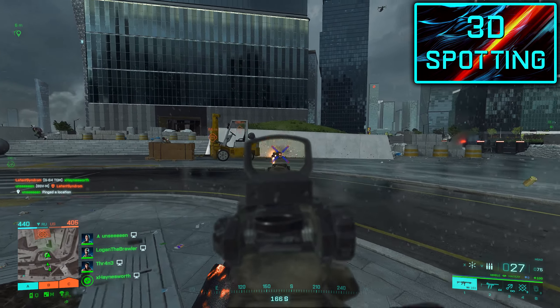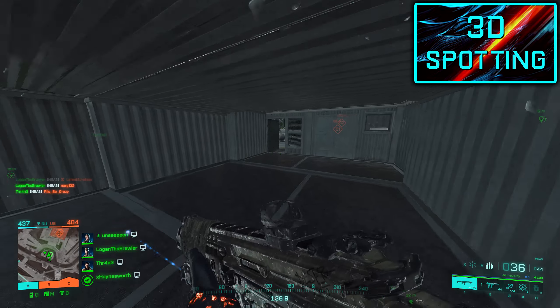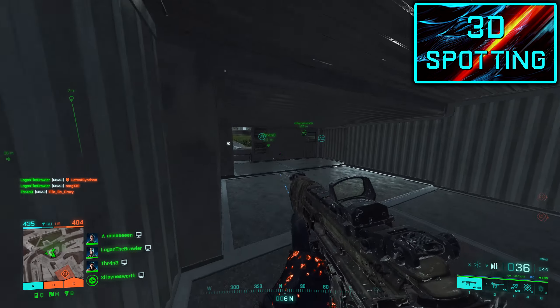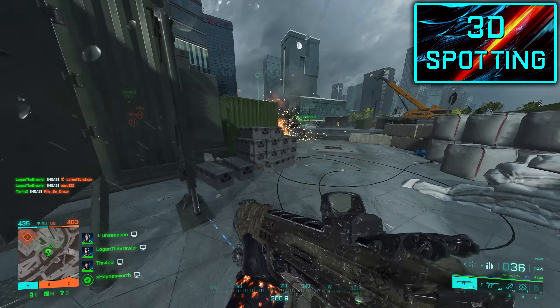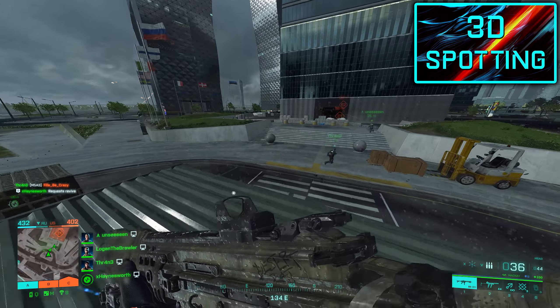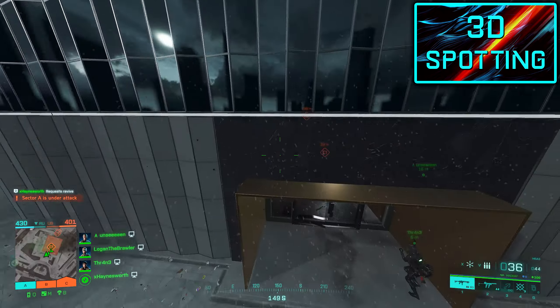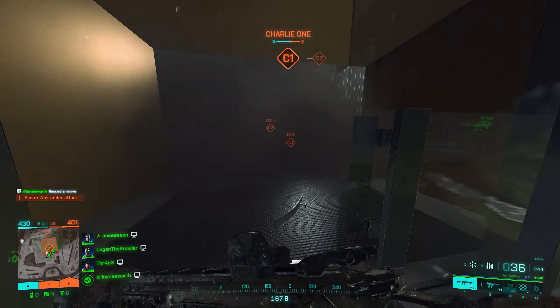Being 3D spotted means that you will have a smaller indicator over your head showing where you are, sometimes revealing you to the enemies. Spots will be shared with the team and location pings shared with your squad. 3D spotting has been featured in almost all Battlefield games but was removed in the more recent ones, and now it looks like it's going to be back. We're supposed to get more info later on — I would like to know what you think about this, so comment down below with your thoughts.